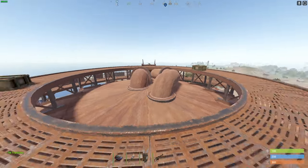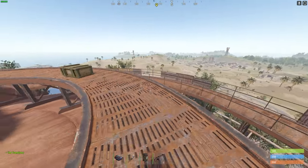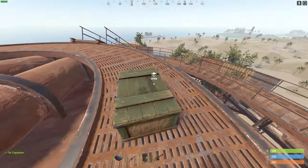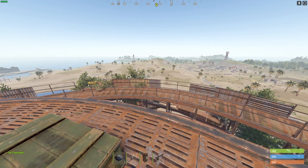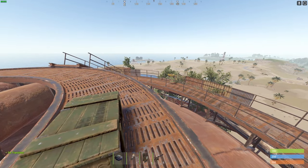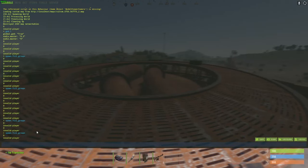Not only these crates, but all the crates that should be on the map will spawn at their positions. The positions can be random — for example, on Dome the military crates spawn, but sometimes they are normal crates and sometimes military crates. They switch in between whenever you run the command.